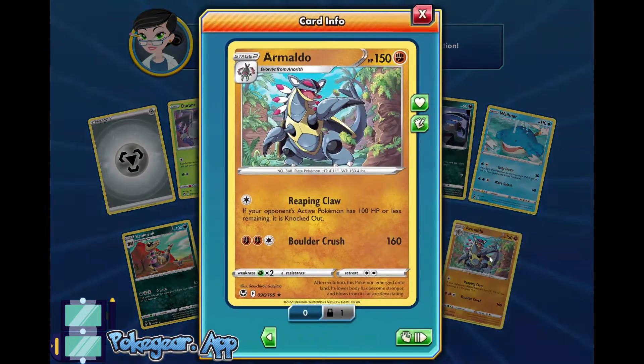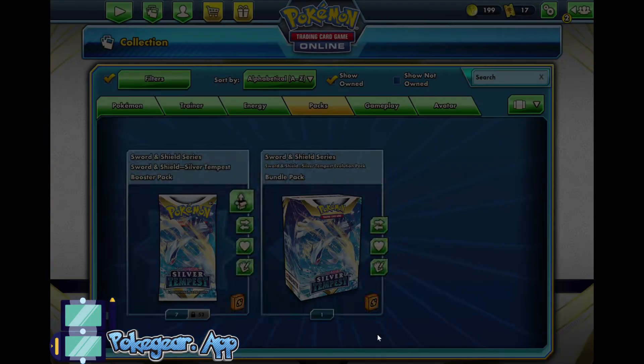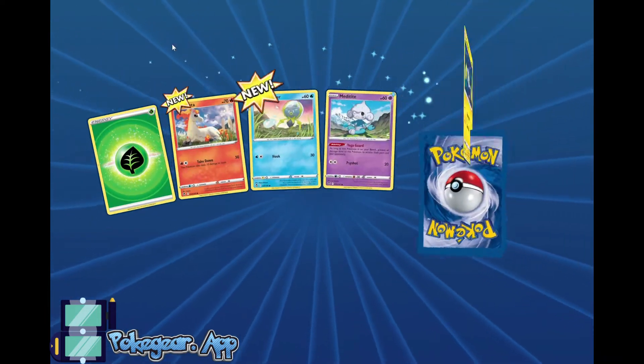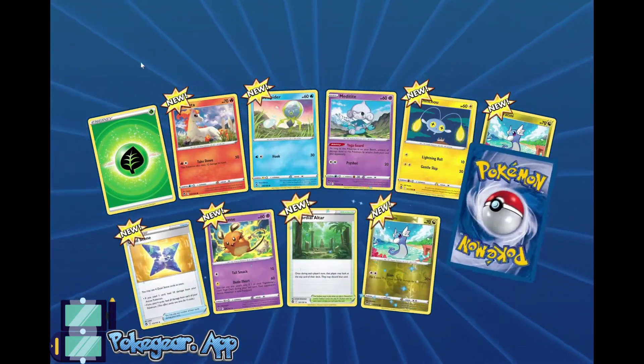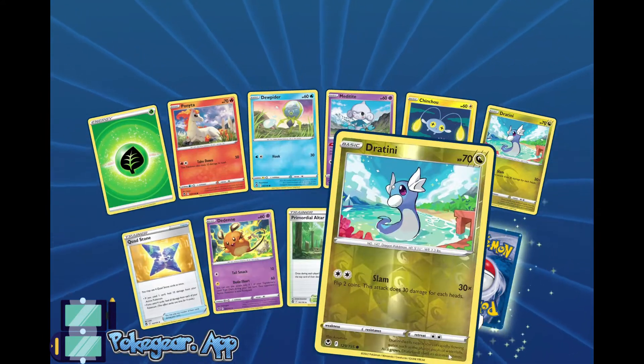And Armaldo. Okay, I mean, not too good, but we got the Gardevoir and I'm excited about that. Next pack — we're kind of looking for stuff for Lugia, or Regidrago, or Vikavolt Regilecki. Those are the kind of big decks that I want to build.